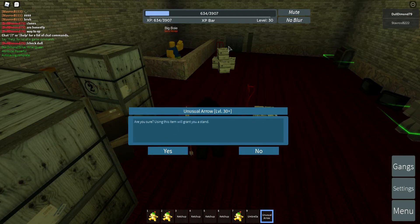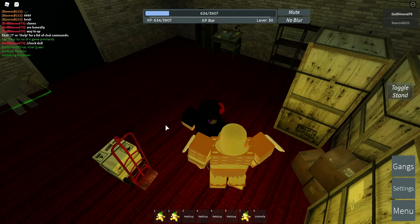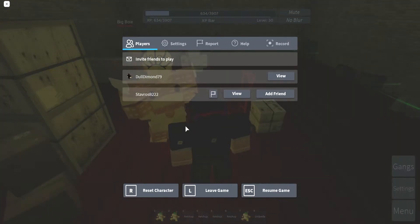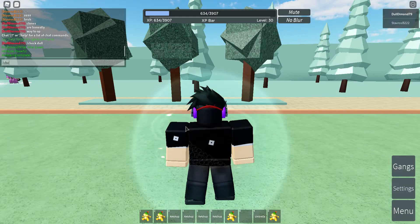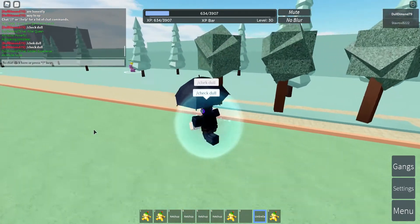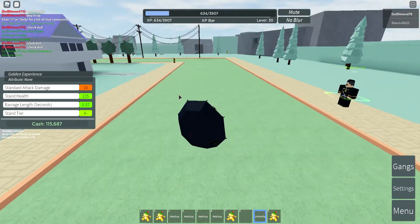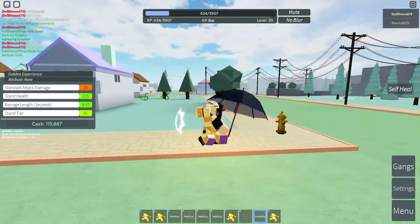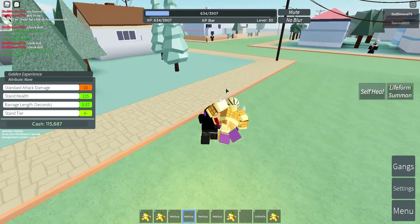I just hit level 30, so okay, my first unusual arrow — Golden Experience! I really want to reset to see if it's better than The World. Golden Experience, that's actually not that bad. Does it have any attribute? Oh no — quick, my burn off. No attribute, but still. A minus three broad standard — okay, that's like no help, but it actually looks pretty cool. That heals me — that's so helpful.